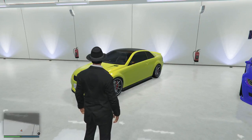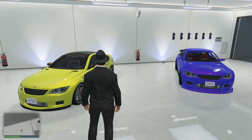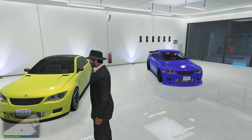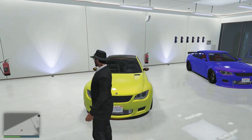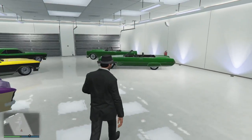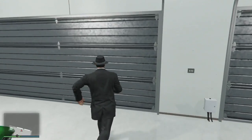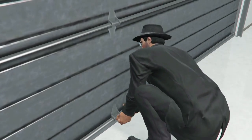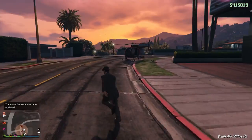As you can see, there are two variants of the Sentinel XS — the yellow version as well as the blue version. The yellow one sells for a lot less than the blue one. However, they are both customized with visual customizations and as such they will sell for a hefty price at the Los Santos Custom Shop.